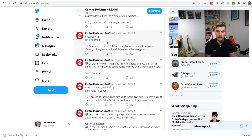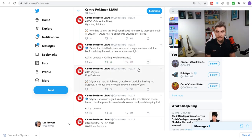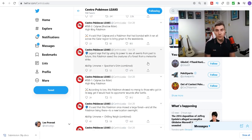We get more information about Calyrex, the king Pokémon, and its fusion forms. For the first time ever with fusion Pokémon, when Calyrex fuses with Glastrier it creates Calyrex Ice Rider — the High King Pokémon — which gets a combined ability: Unnerve plus Chilling Neigh. That means it gets the Attack boost from Chilling Neigh when it knocks out a Pokémon, and also Unnerve which prevents opponents from consuming berries. It's the first time they've given a fusion Pokémon two combined abilities.